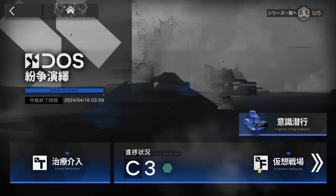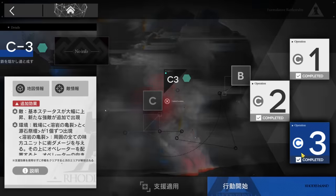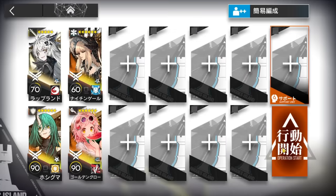Alright, let's clear DOS C3 — the first map, map C, third difficulty. Remember not to take any buff, because if you want all the rewards you must clear it without them. The operators will be Lapland, Hoshi, a strong Caster, and Nightingale.